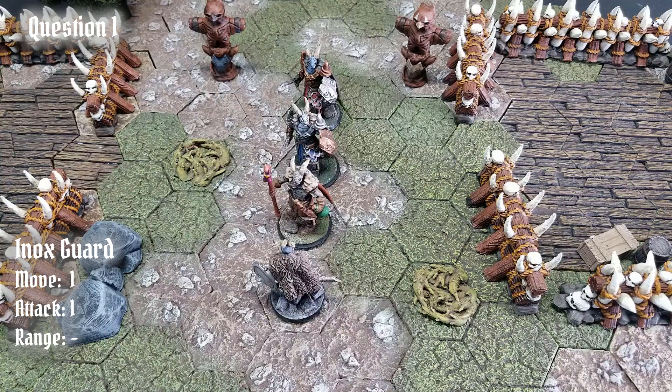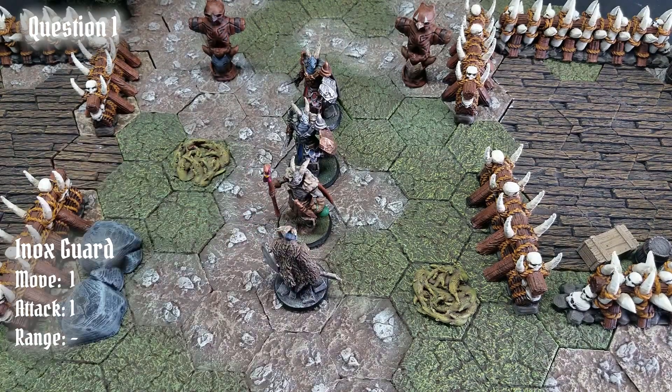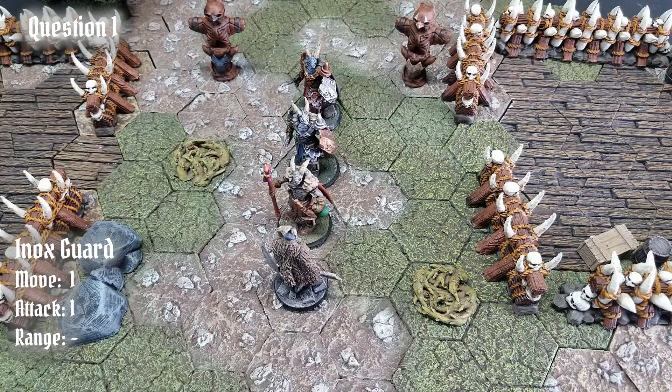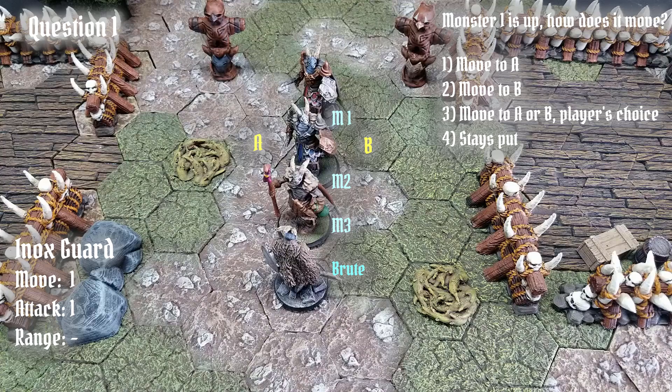Okay, now that we have all that out of the way, let's go down to the Einox encampment, where it would appear that the Einox residents have come to line up and greet their fellow Einox, the Brute, likely to thank him for the wonderful job he did babysitting all their children at the back of the cave in Scenario 3. Einox 1, there in the back, is up, and he has one movement and a melee attack. So, how does he move?